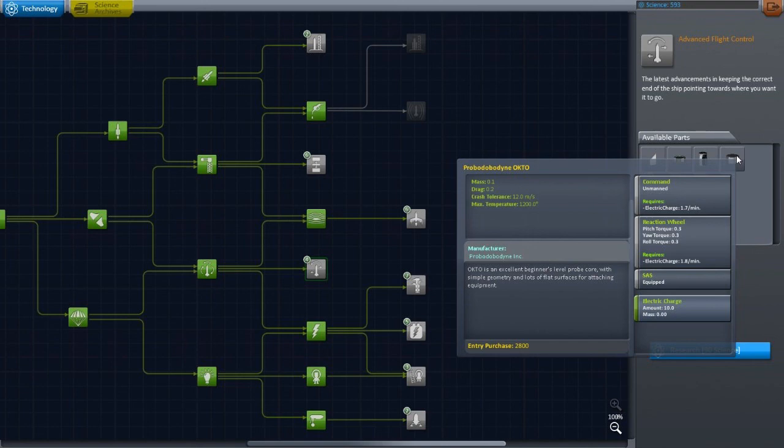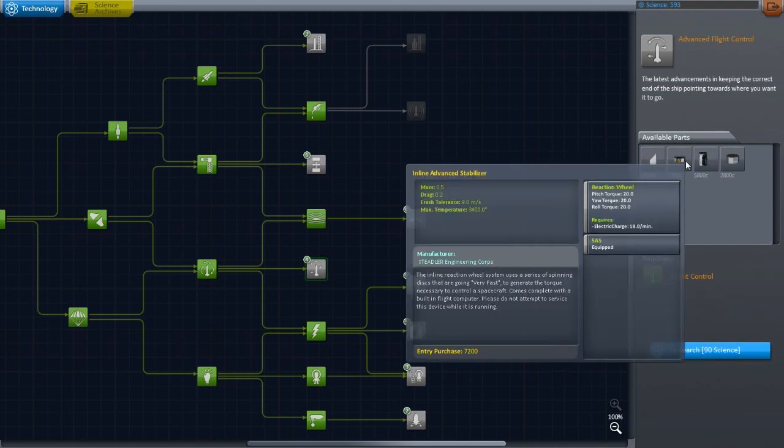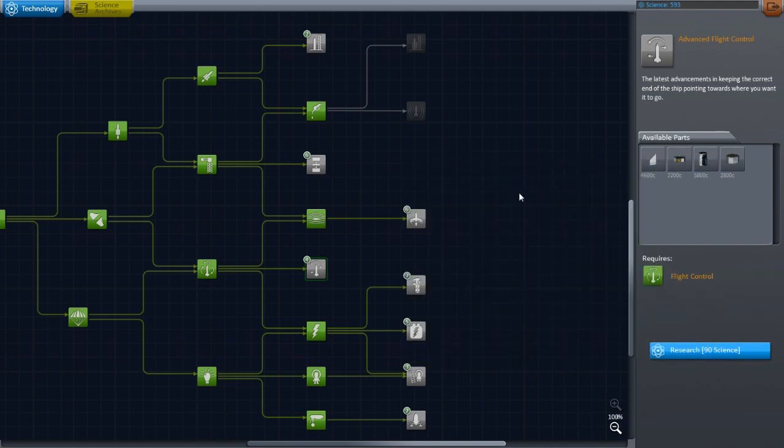Excellent beginner level probe core — okay, so it's an unmanned thingamabob. Those are fine, but I can't imagine — you wouldn't want to land your lander using it because you wouldn't be able to do an EVA or surface sample or anything like that. I'm gonna hold off on that one because I have no interest in it at all.